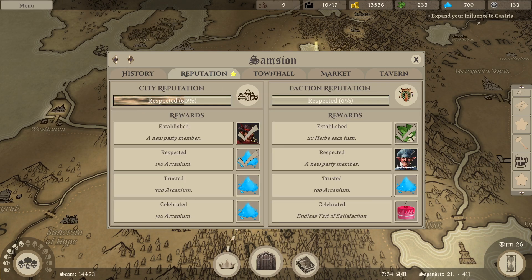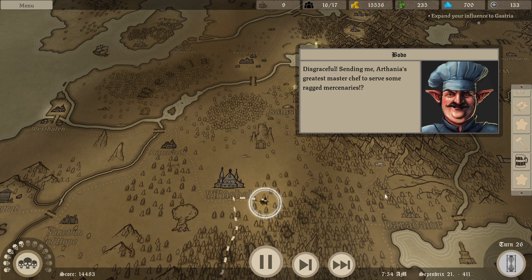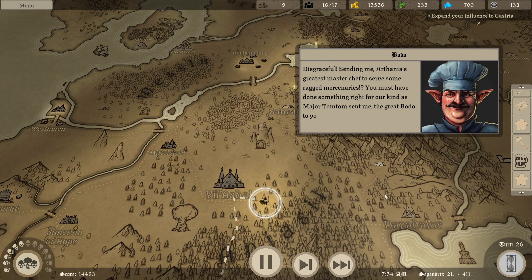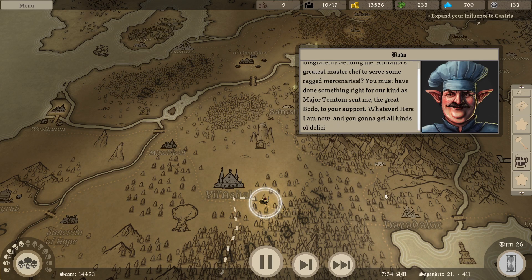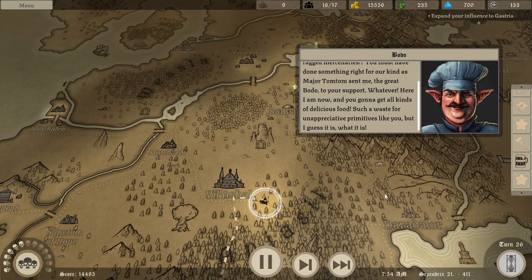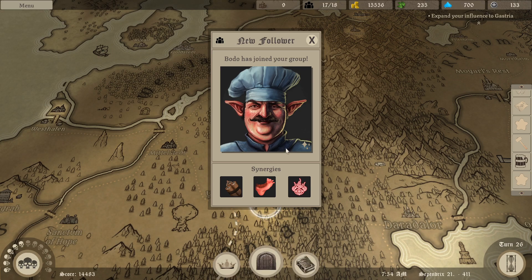Collect the rewards from Samson and a party member. Unappreciative primitives like you, but I guess it is what it is. Major TomTom.